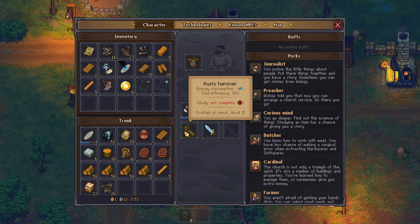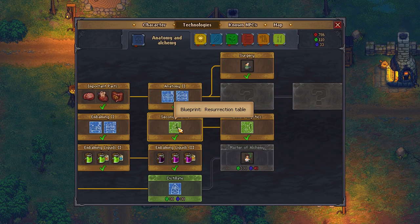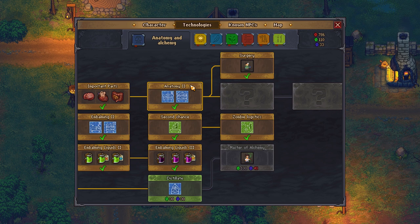If you don't know, basically you get to the point in the game where you can try to create zombies. You need to get the resurrection table, and from here using faith, a corpse, and zombie juice, you can create additional workers that can work around your graveyard and workshops and deliver the raw materials needed for production. Faith you get from the church, and corpses are delivered from the donkey, so unless you get to the point where you have to pay him carrots, that's a freebie anyway.